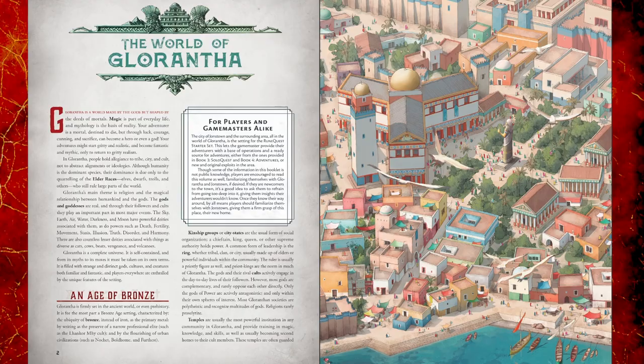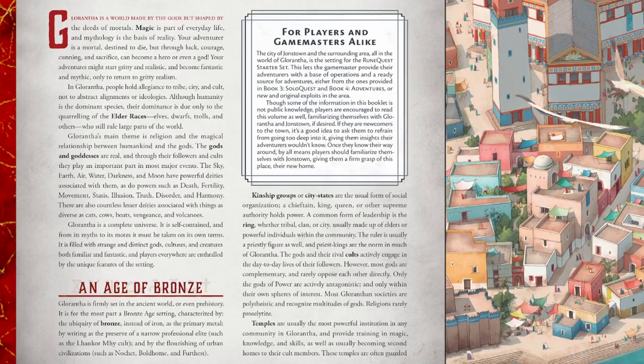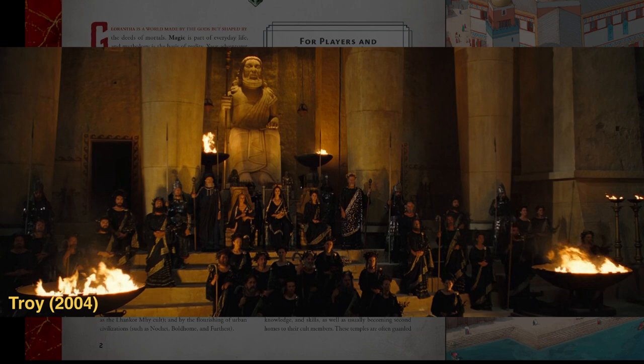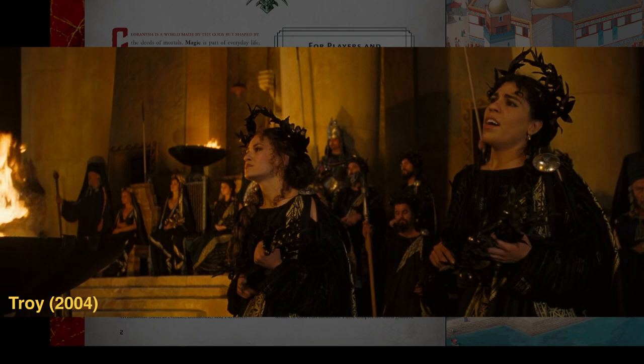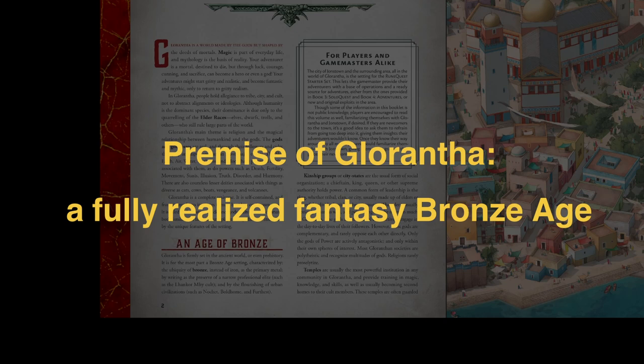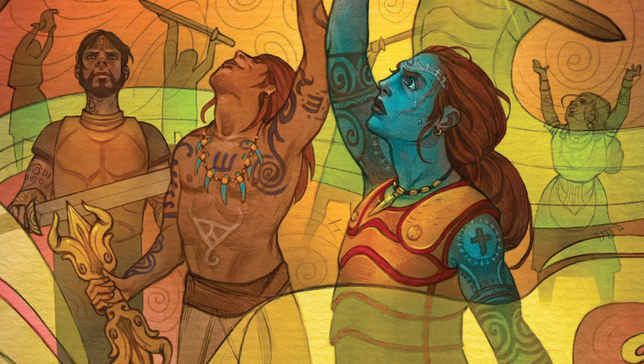The best way to approach these core concepts is to put yourself in the Bronze Age — somewhere between 3300 BC and 1200 BC. Think about all the cults and magical beliefs and superstitions back then, and now imagine that they were right about everything. Not necessarily the actual beliefs from our Bronze Age, but that level of ignorance of science and cosmology — that is the headspace where Glorantha exists. Glorantha is not just a cerebral thought experiment for cultural anthropology majors.